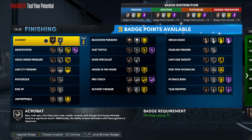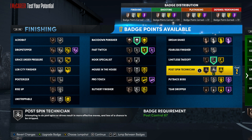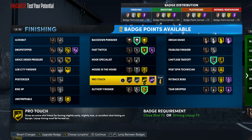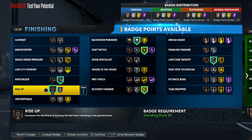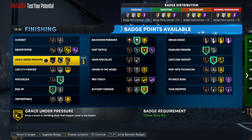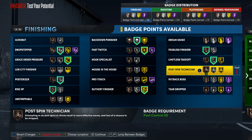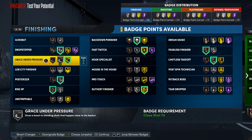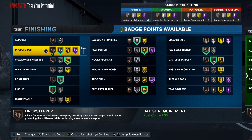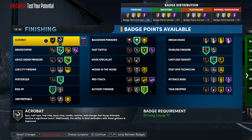For finishing badges: put Back Down Punisher on, Fast Twitch on gold, Acrobat on silver, Posterizer on gold, Rise Up — probably want some Fearless Finisher in there too. Grace Under Pressure is in there. 26 finishing badges is pretty good — if you want to be more OP depending on how you use the build you can add more to finishing, but 26 should do you pretty well.